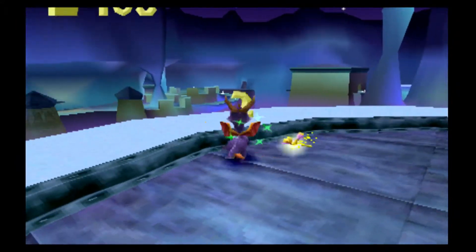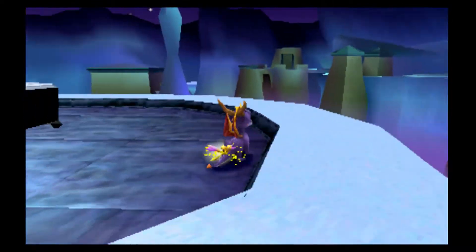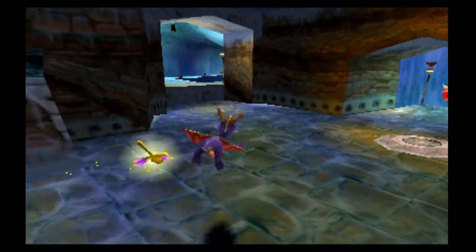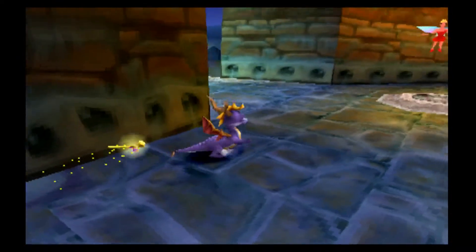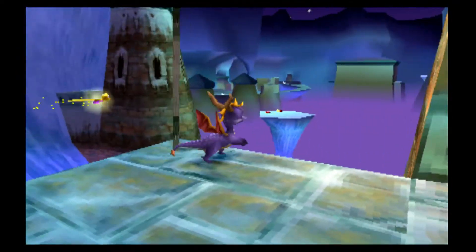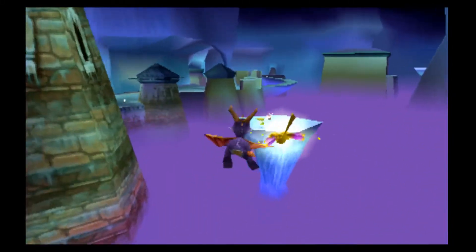And we need a key. Why we can't just melt the lock, I don't know. I think we probably should have glided to get over here, but apparently that's not necessary. I'm trying to see if there are gems over there — and that looks like the key actually. Can we reach it? I think we can reach that, we just gotta try a little harder.